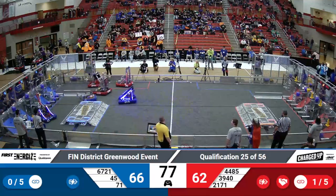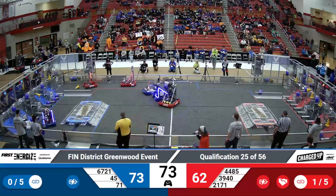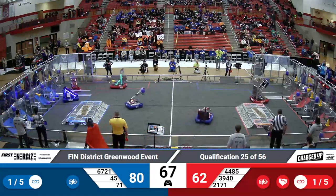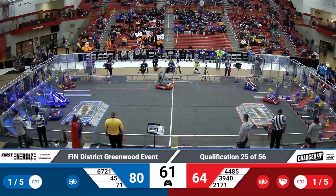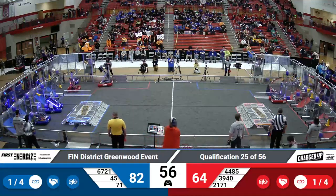They have to work with their alliance partners right now. 2171 looking to grab a game piece from the double station, finally letting 3940 in. 71 collecting another cube — a cube they want to look to place nice and low, to try and start off links in those other stations. Low links are a little bit faster for their team to accomplish overall.